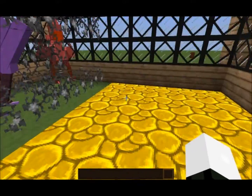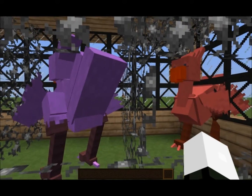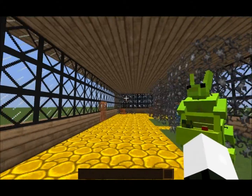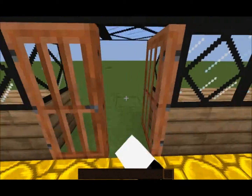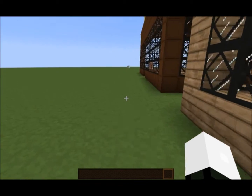We've got the multicolored sheep — those aren't from the Animal Bites mod, I just dyed them. These are from the Animal Bites mod, and we've got the chocobos — they are really big birds, multicolored as well. I've also got a texture pack on this to make it look really good.